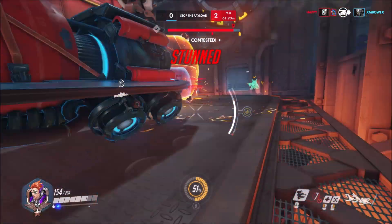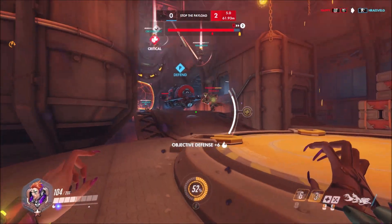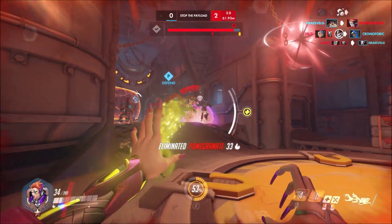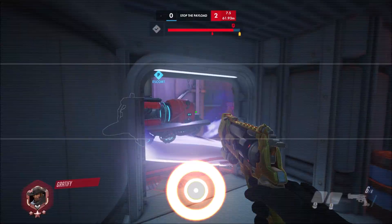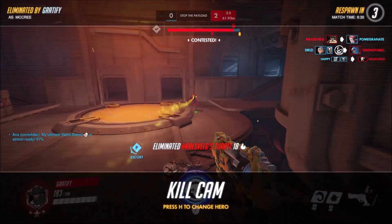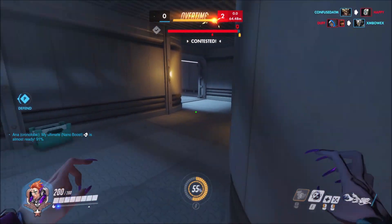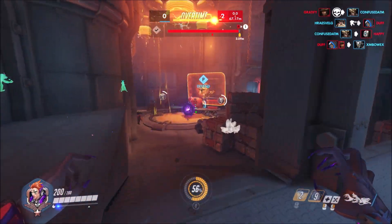Just ensure that when there is an opportunity to heal, you do take full advantage of that. Moira's disengage tool — Fade — is amazing. They did nerf it so you can't avoid everything. However, you can avoid things like Sigma's ult, so I didn't take any damage there. If you have it on cooldown, I recommend throwing Moira's Healing Biotic Orb at the ground so it heals you and your teammates as soon as you hit the ground.